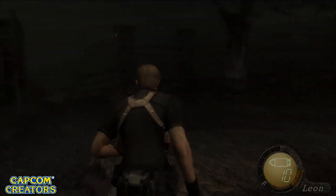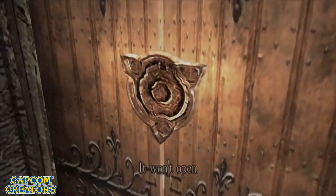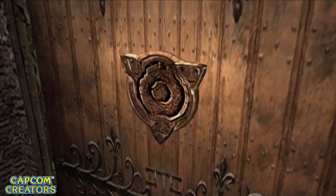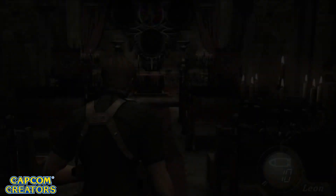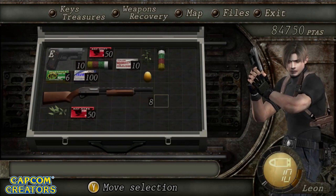The Resident Evil 4 health system was always unique in its own way. For example, Leon starts with about a quarter of health on the meter, and as you find yellow herbs and combine them with the other healing items and use them, the meter goes up a little bit. You can do the same for Ashley.